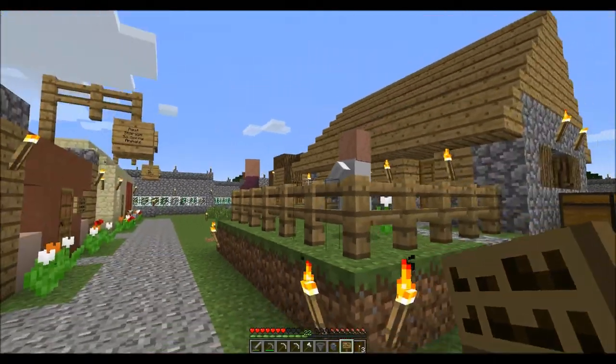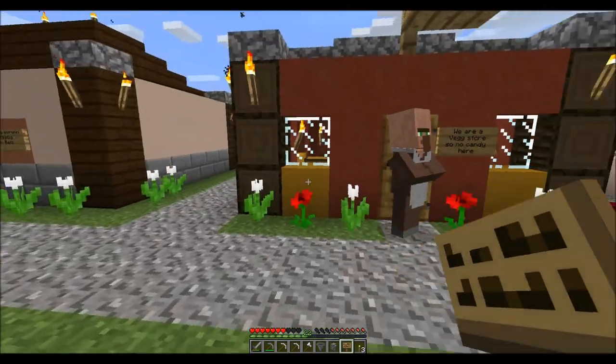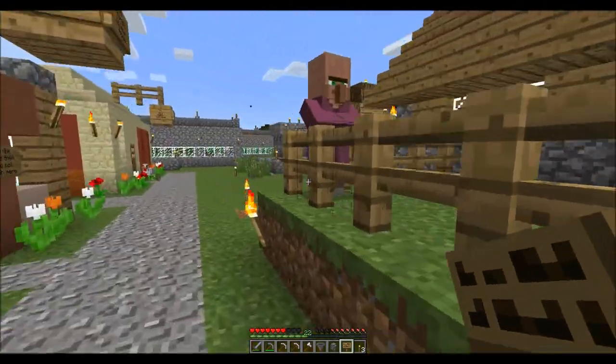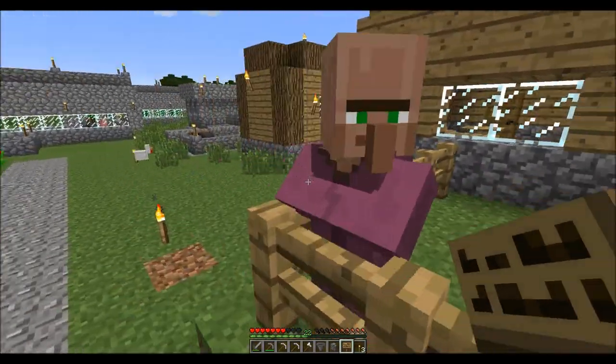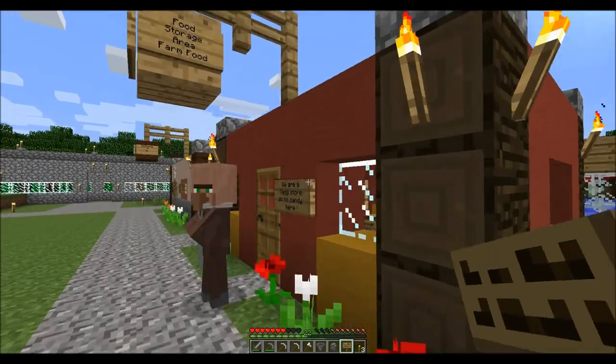We also got another villager — I don't know where the hell he's at, but he's around here somewhere. And I think this villager is stuck. Are you stuck? I think you're stuck. Villagers are getting stuck in fences. We'll find out.